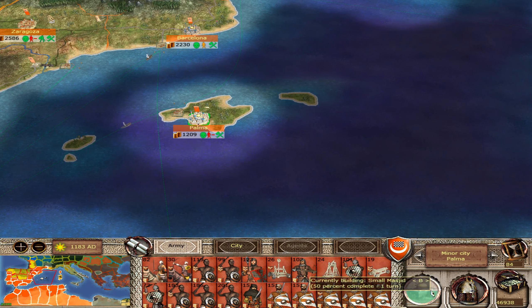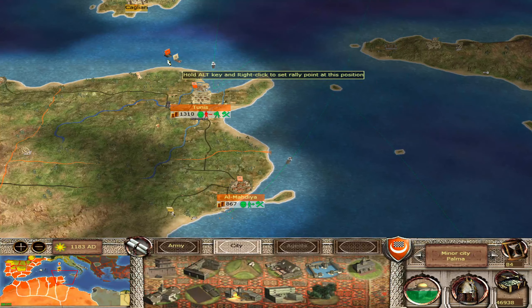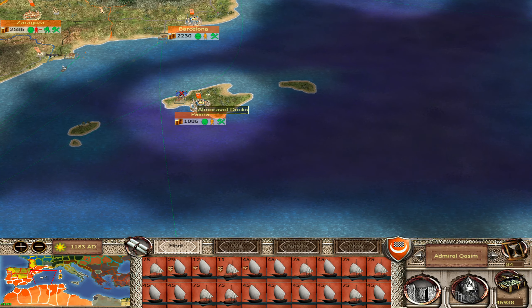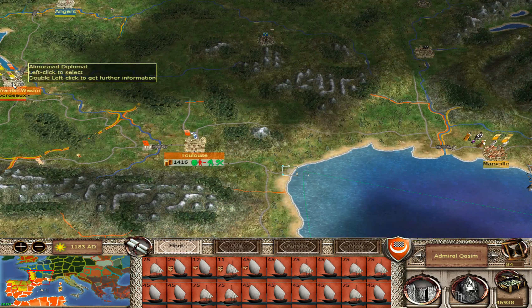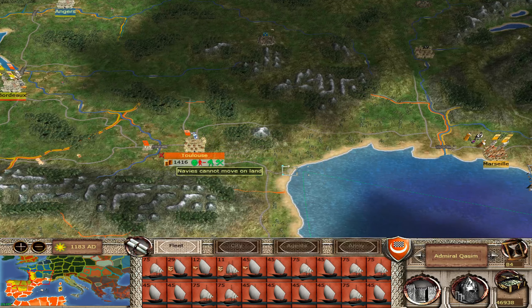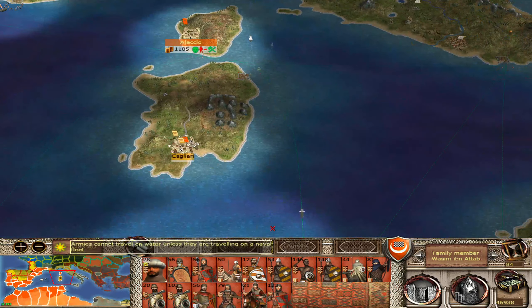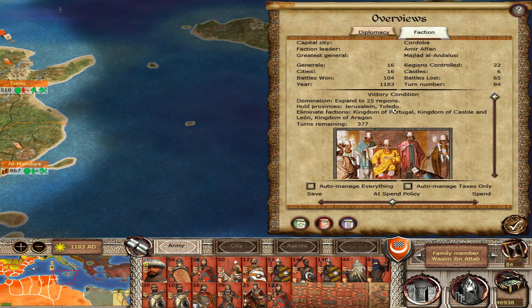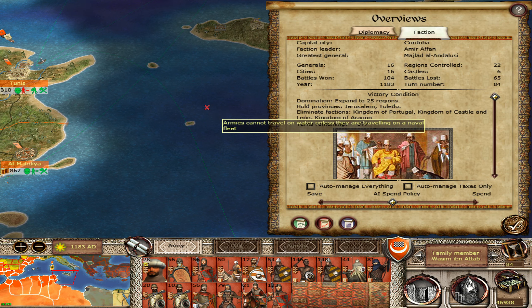We've got a lot of troops just sitting in Parma — might as well lower that. We'll have you come and pick them up. We've still got a lot of money. Let's keep the French busy going after them, because if they come after Toulouse we've got this backup army and now we'll have this one as well. We're looking for settlements that we can sack, because we only need three more and we're going to get that when we turn on Castile.